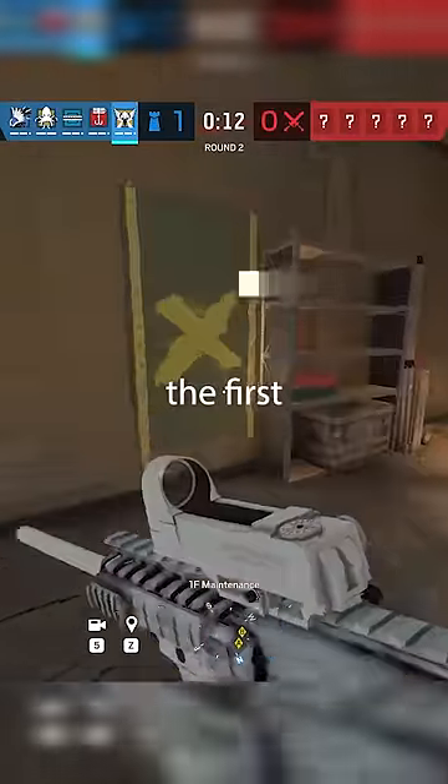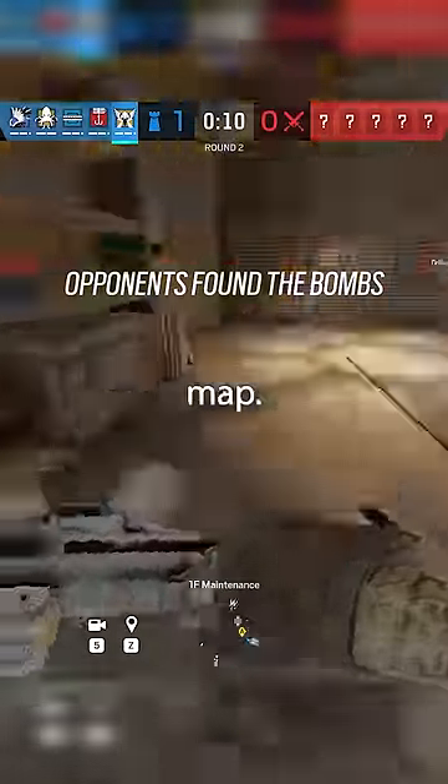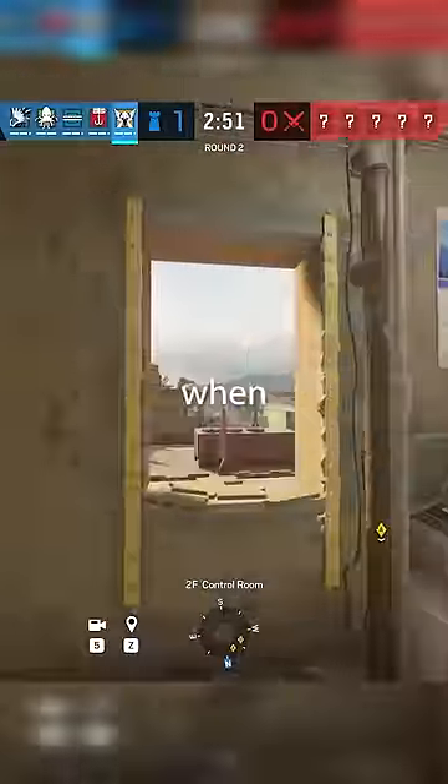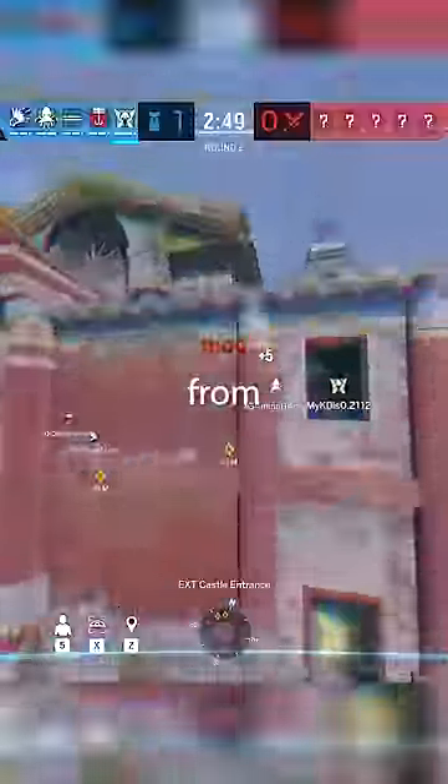First, prep the window in Maintenance — it's the first floor room in the southeast corner of the map. Go up Dragon Stairs and into the Control Room, where you'll break the window completely right when prep phase ends, which stops drones from being suspicious of the area.